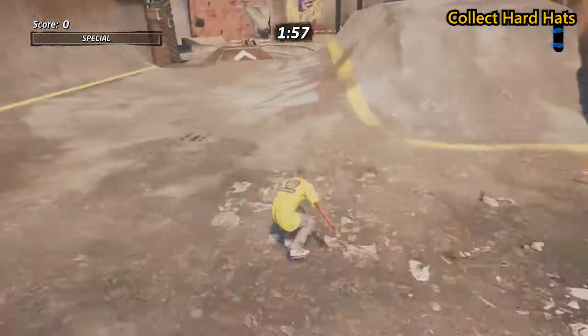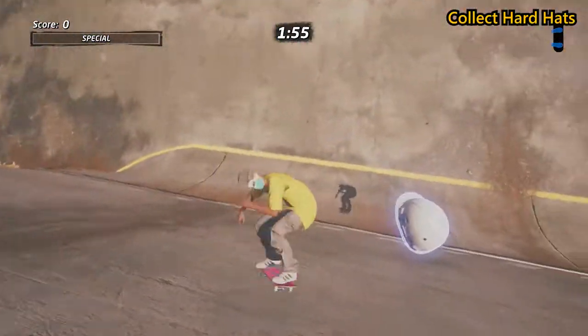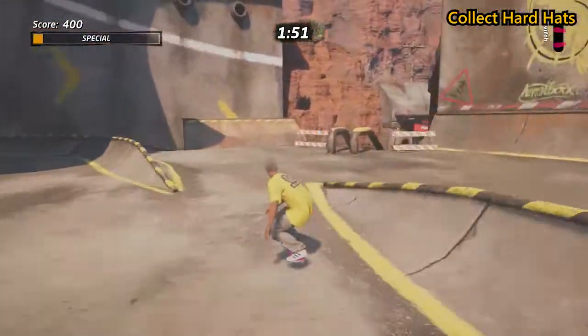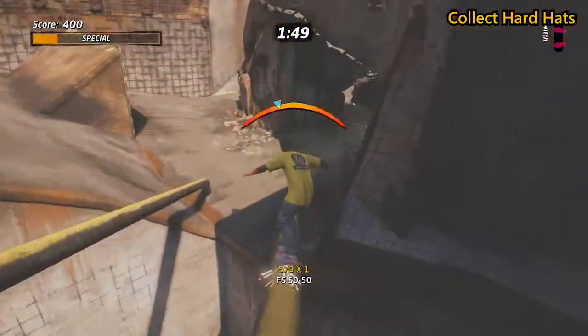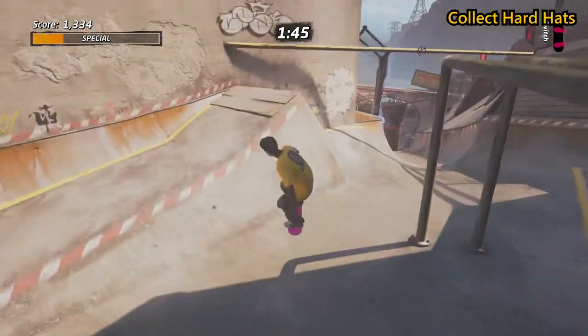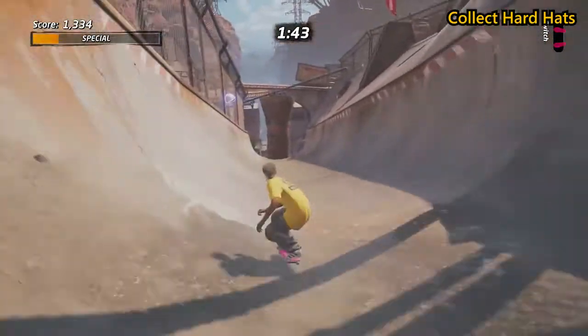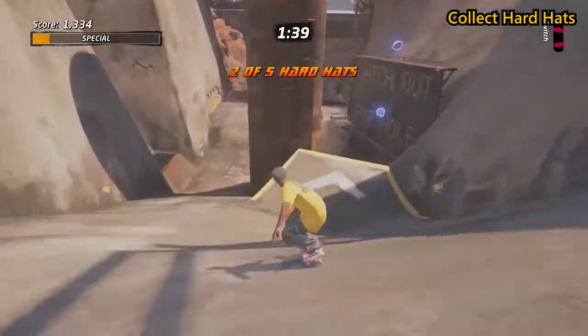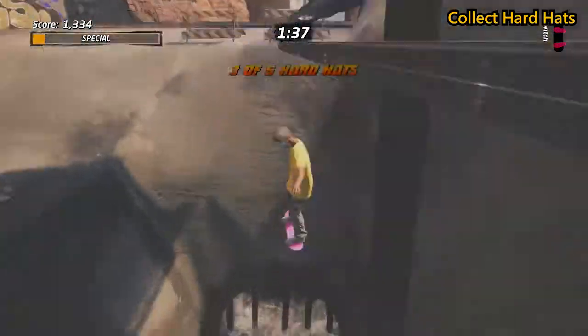After this we'll go after the five hard hats. Your first one will be just on the left at the start, so collect it and carry on through the level. Your second hard hat will be on the long sloping half pipe. Once you've collected your second hard hat, stay right and jump over to where the sign is telling you to watch out for the hole — jump just as you leave the ramp and you'll get your third hard hat.